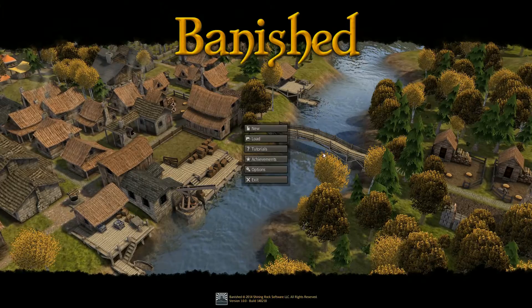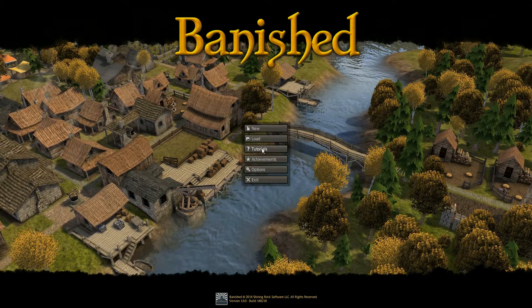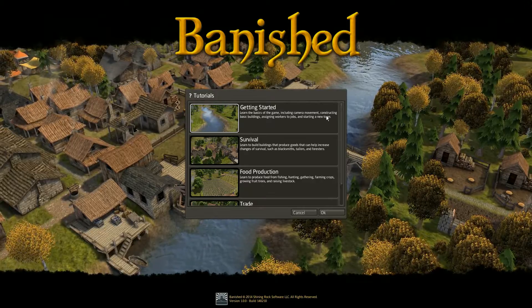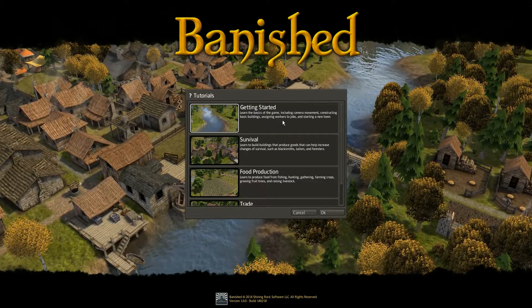If you end up not liking the tutorials, I will get rid of them completely and just continue with the original game. So let's just start off by learning how to play the game on the Getting Started tutorial — learn the basics of the game, including camera movement, constructing basic buildings, assigning workers for jobs. Let's go over that.